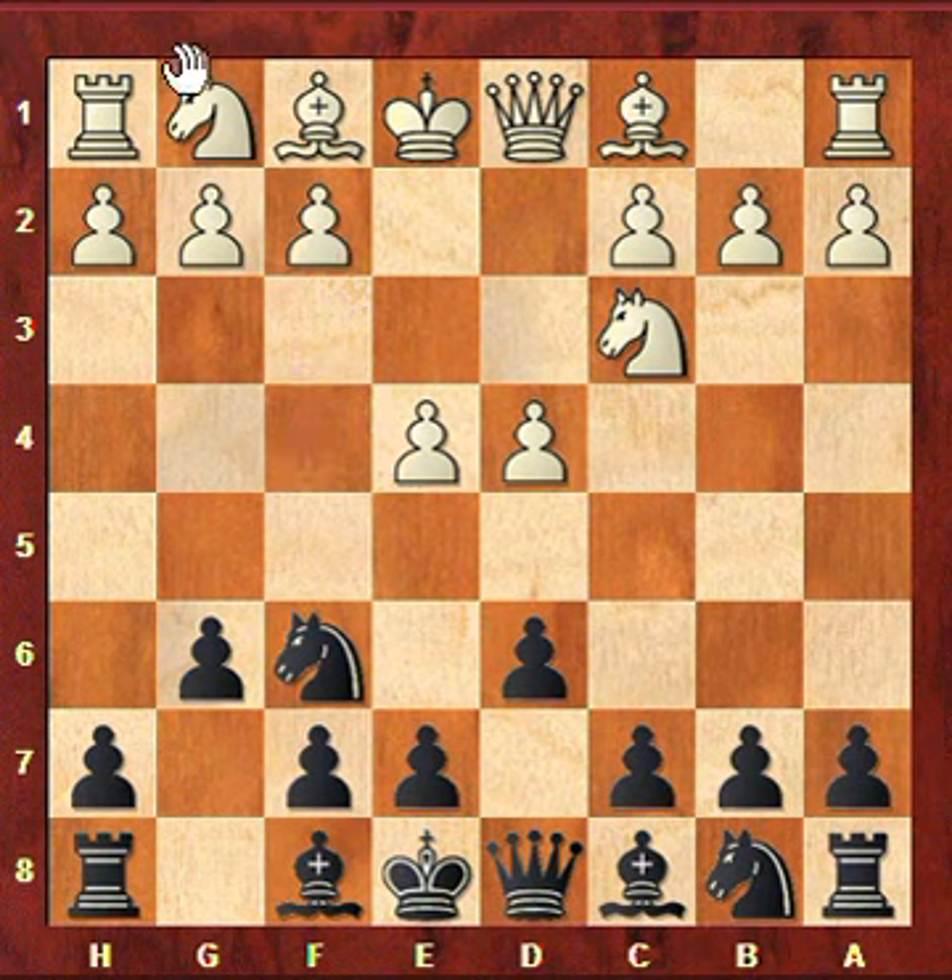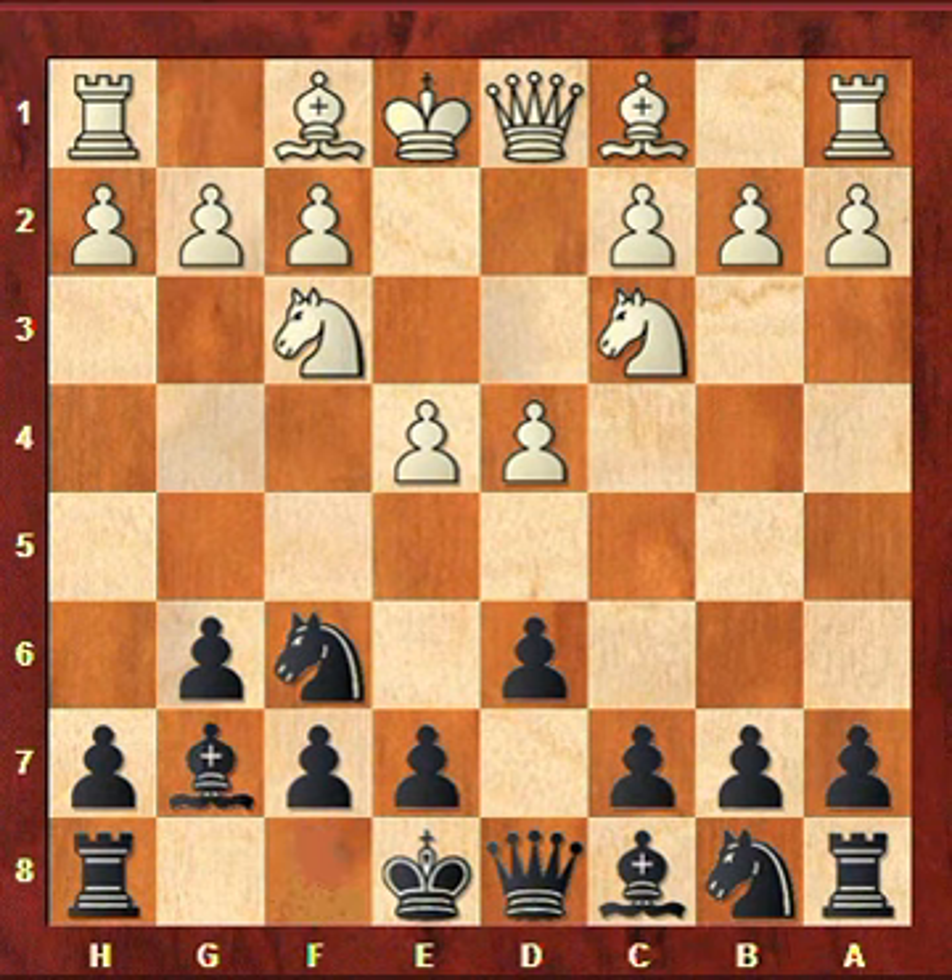F4 is the Austrian attack, Nf3 is an option, f3 is also a very sharp variation — f3 followed by g4 or h4 — but my opponent chose the so-called classical system: Nf3. Then Bg7 and here there are several options.